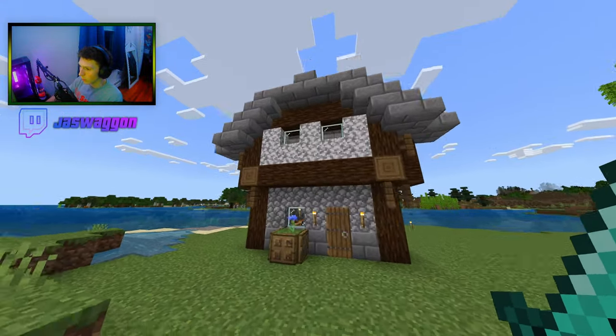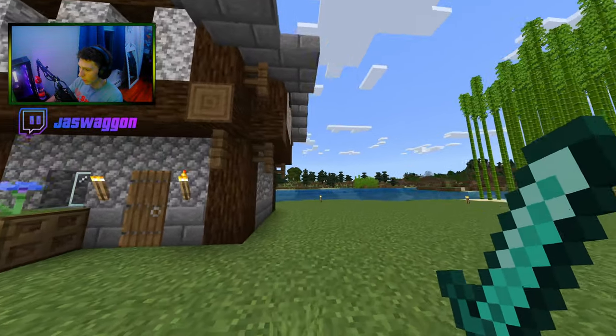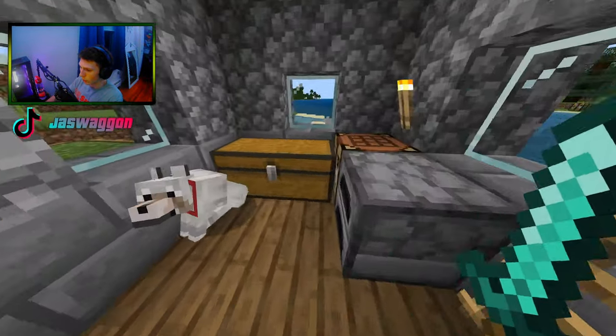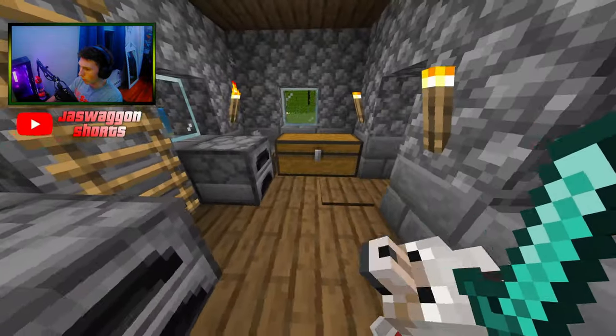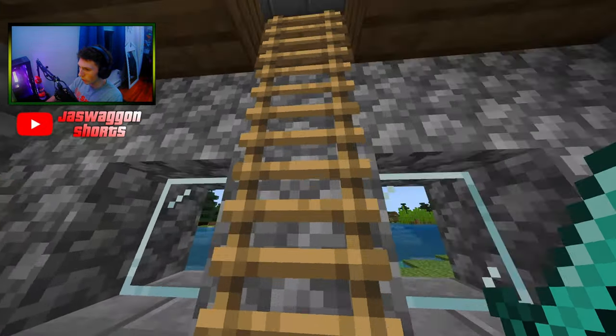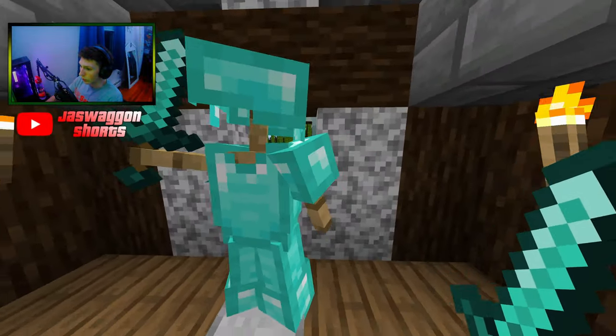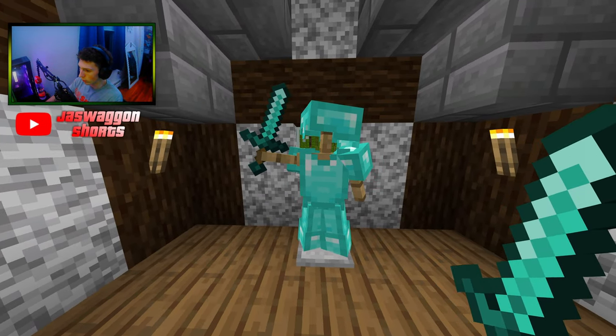The next thing that was built was this medieval-looking shack right here. It was built by my friend Charlie, so this is kind of his headquarters in here. We got the basics, you know, a couple chests and stuff. And then upstairs, we have something very cool,